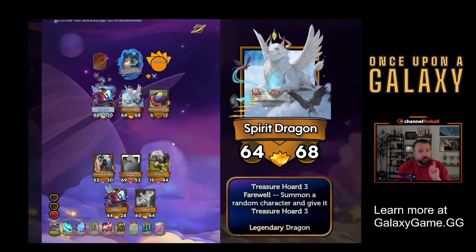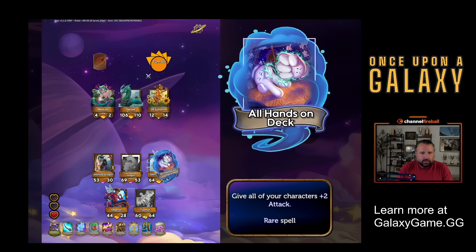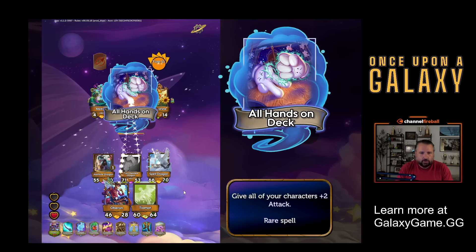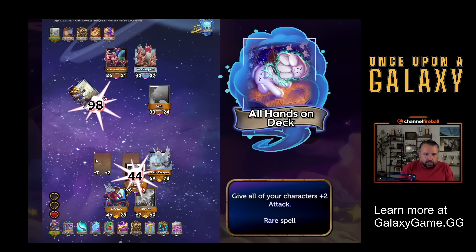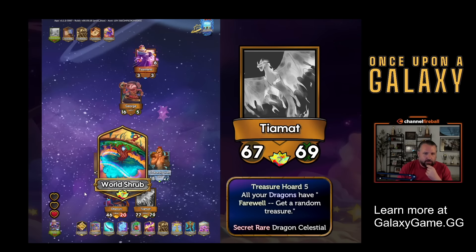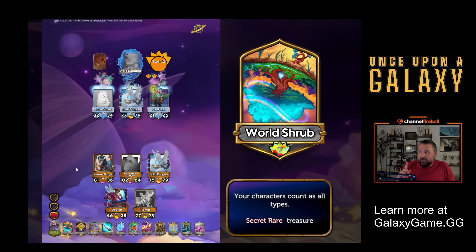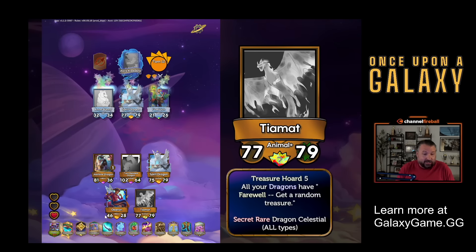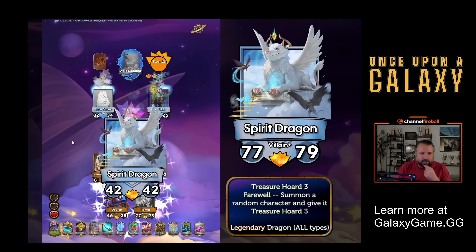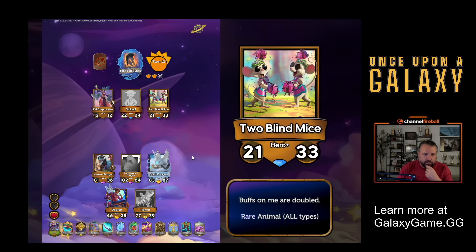I guess I'll take Oberon. It's a Treasure Hoard three dragon and when it dies, you get another Treasure Hoard three character. Is it time for Stinky to go down? Spirit Dragon, I think is pretty great. I'm going to lose this fight. I got a secret legendary treasure - all your golden characters have double stats at some point. I just got two level six treasures. This says now my characters count all types. I don't need dragons anymore. Tiamat now works with all my characters. This is awesome. And then my golden characters have double stats.